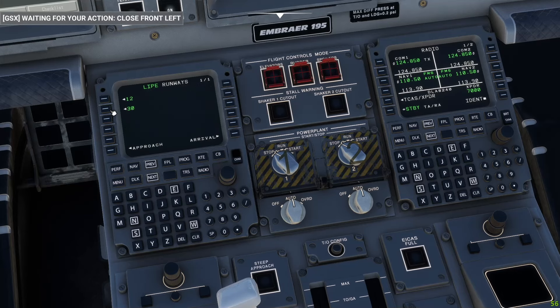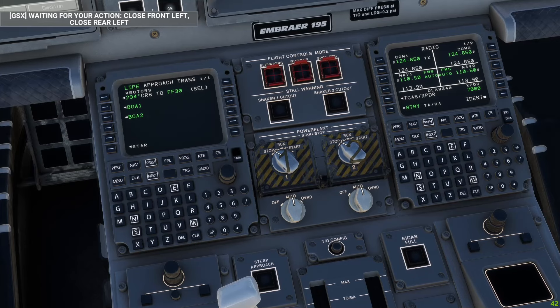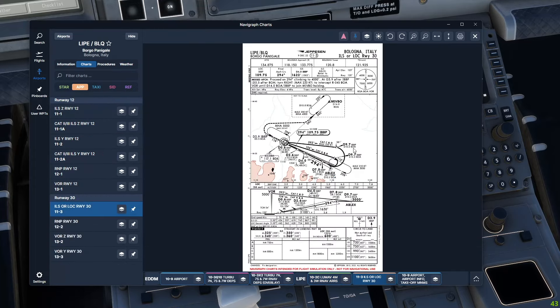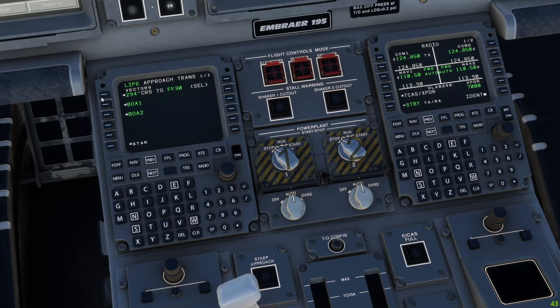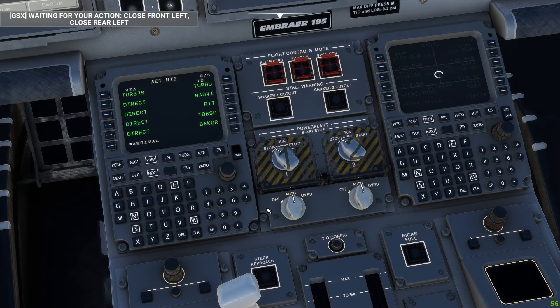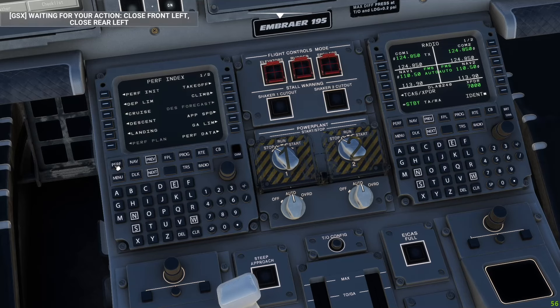For arrival, we'll plan runway 30 which has an ILS. One issue I discovered on a test flight: we don't have the R-Nav transition, which I think is an aircraft bug. We have transitions via Bologna VOR, but more realistically we'd fly the Lumaf 3 Whiskey transition — let's try selecting that and applying it. I'm not sure it's 100% as needed but we'll work with it for now.